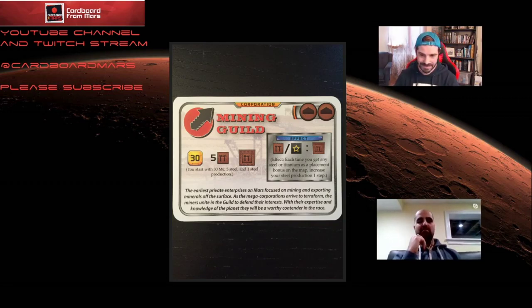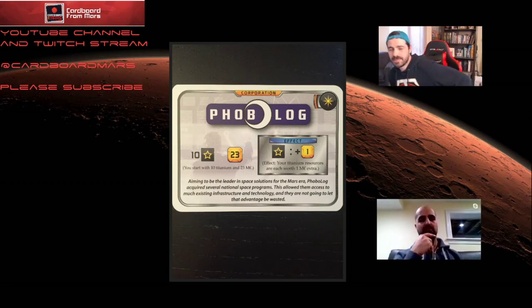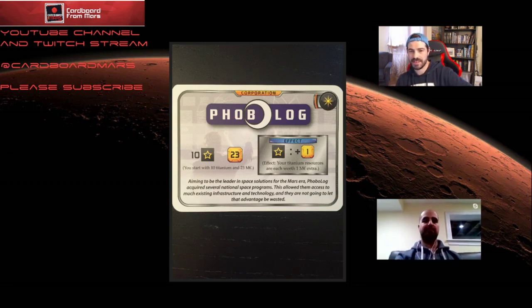Next up: Phobolog. Phobolog starts with a paltry 23 money but gets 10 titanium, and all titanium is worth one more than normal — so worth four to you. You also start with a space tag. Adding in the 40 credits from titanium, you're effectively starting with about 63 credits, which is a decent amount of starting cash.